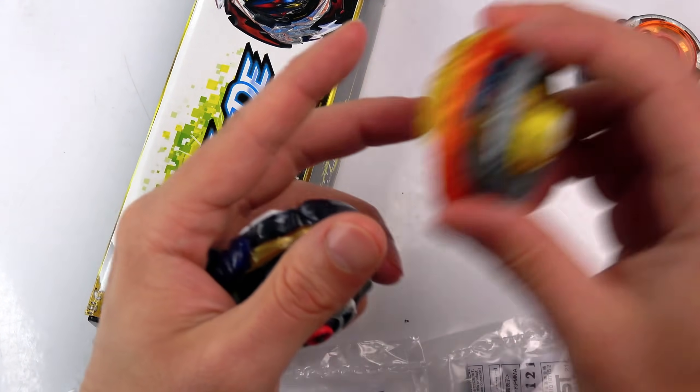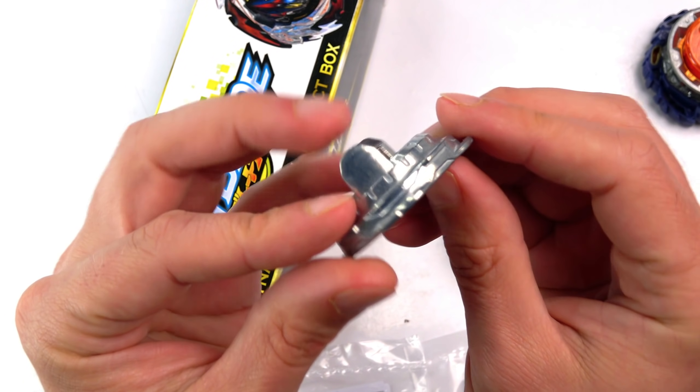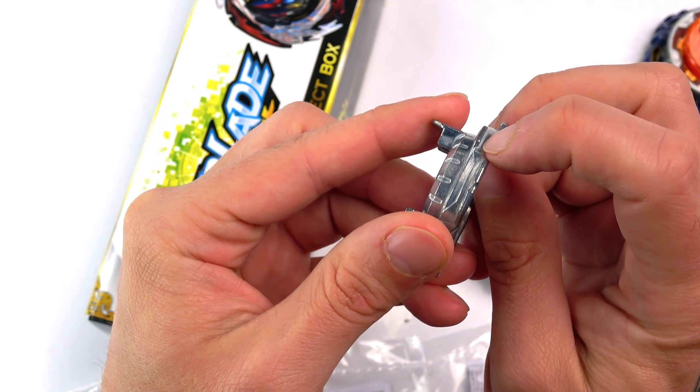I actually never noticed that before — no other disc actually has that. Oh, my. Have any of you actually noticed that? It looks like a disc is actually meant to go in there. They had it planned from the start when they released Dynamite Belly Owl.